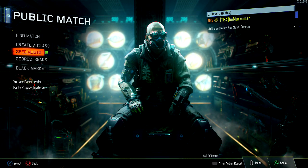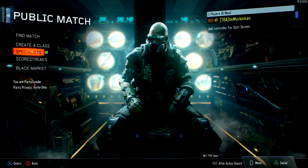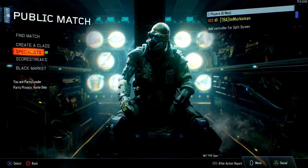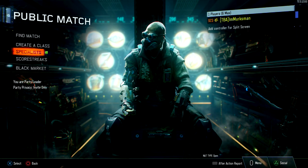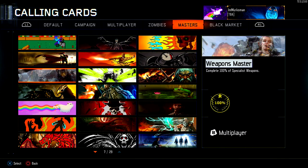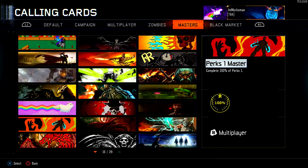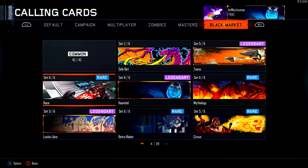This video is about the coolest and some of the rarest calling cards in Black Ops 3, mainly from the black market. When you complete a set, you unlock an animated calling card representative of that set. I have a lot of calling cards, especially mastery ones from 100% multiplayer, but the black market ones are about luck and not many people have them.